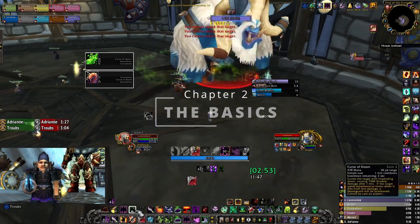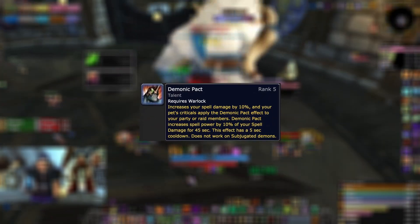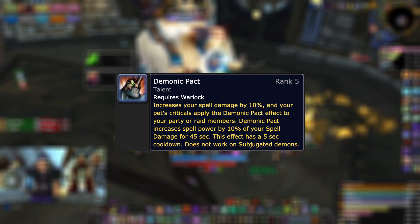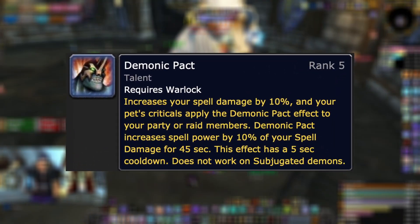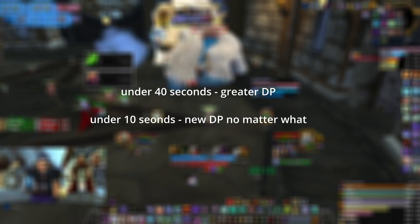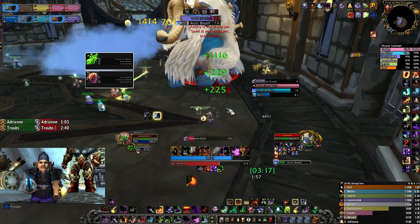We need to know how Demonic Pact basically works. When your pet does a crit, you and your raid gain the Demonic Pact buff for 45 seconds — this has an internal cooldown of 5 seconds. So at 40 seconds left, the buff can be overwritten positively if you have more spell power. At 10 seconds or less, the buff can also be overwritten negatively with lower spell power, so that the buff will not fall off completely.